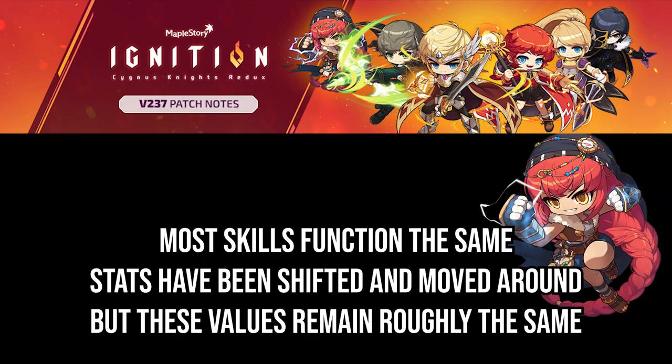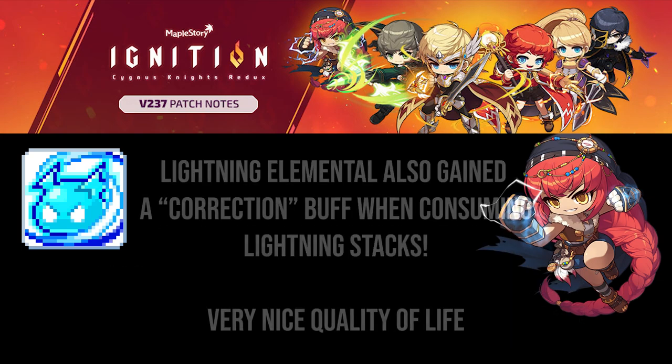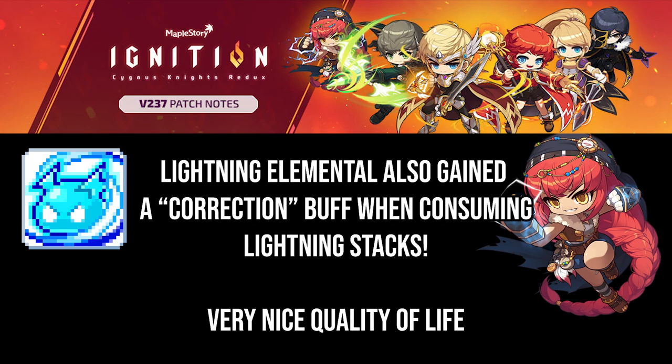Most other skills still function the same — it's just that numbers have been moved around or shifted. Overall, it's a damage increase. Lightning Elemental, for example, still functions the same, but the numbers were tweaked. I will only cover the fully unlocked Lightning Elemental once we get to the fourth job.